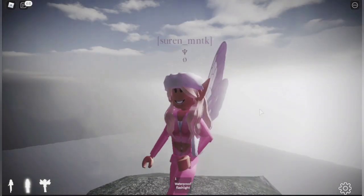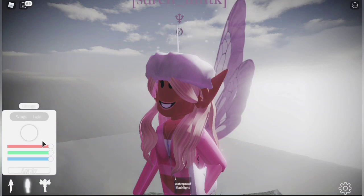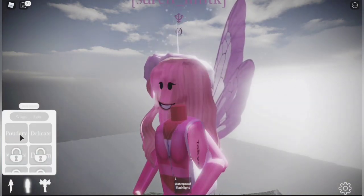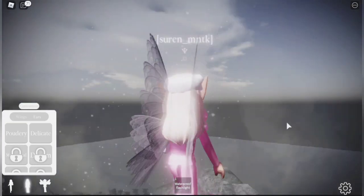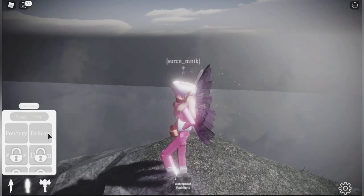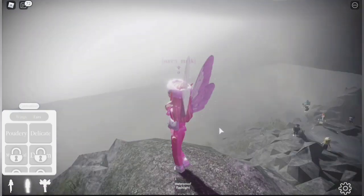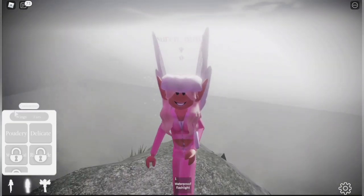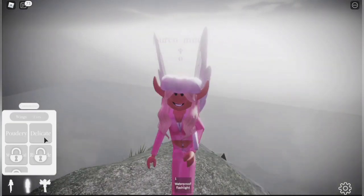You can also customize your ears by going to the fairy menu and selecting Change. You can choose your wings — for example, 'Powdery' gives you those wings, but in my opinion I prefer the Delicate ones, they're more fairy-like. You can also change your ears to Powdery or Delicate.